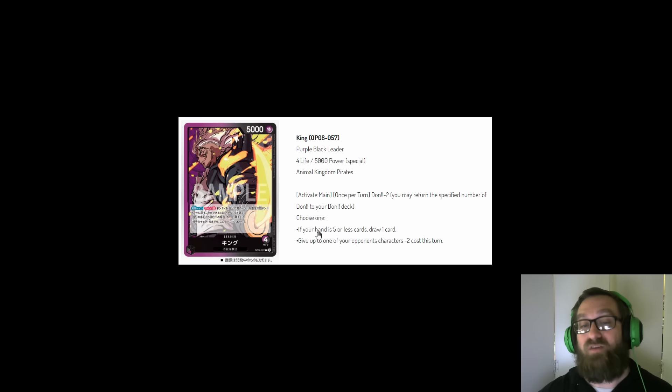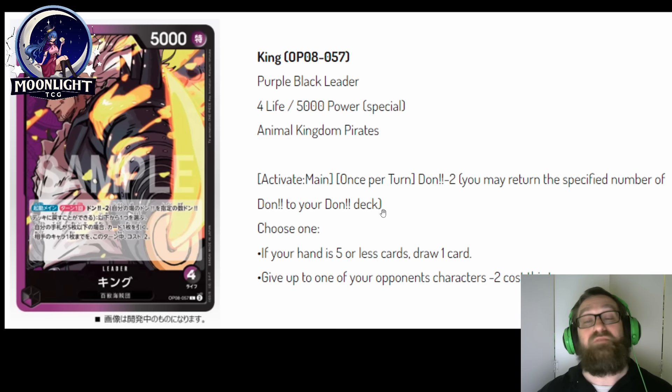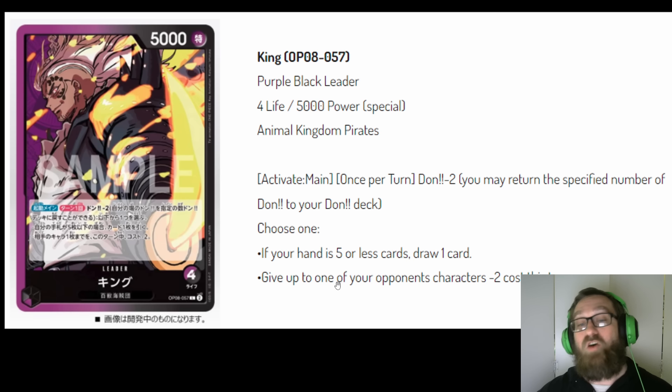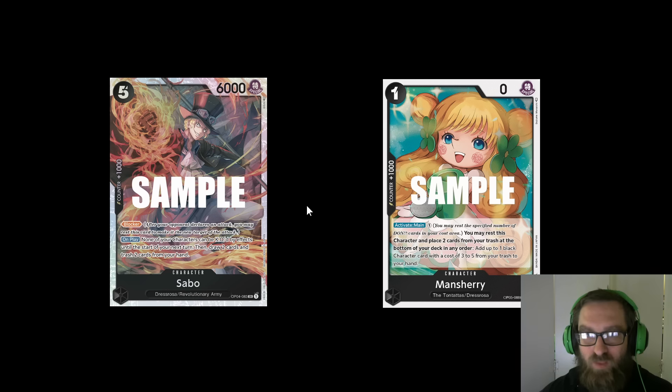This is the leader we'll be running it through — his name is King, coming out in OP-08. It's a standard 5,000 power, four life leader, Animal Kingdom Pirates type. Activate main, once per turn, Dawn minus two — if you have five or less cards in hand, you can draw a card. That's just incredible. It also has the utility of giving up to one of your opponent's characters minus cost for the turn, but the first part is most important because Dawn minus two drawing cards is a very, very big deal.